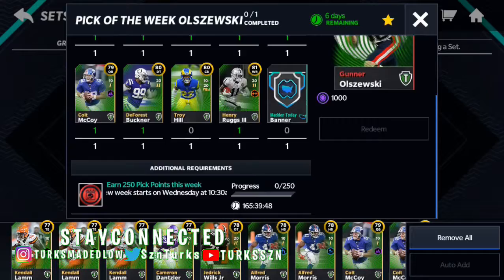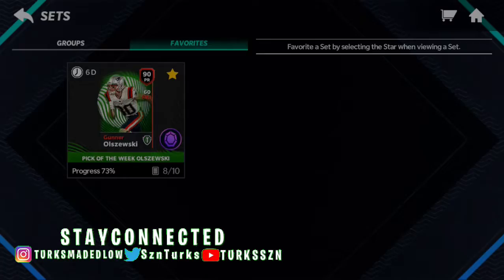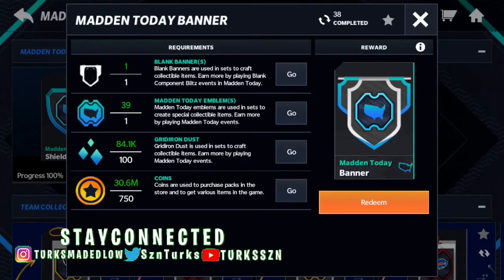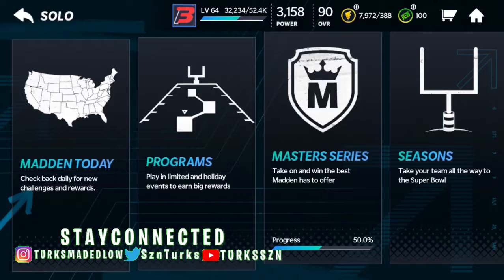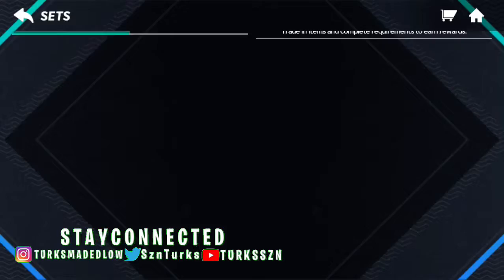As you can see we're using Troy Hill. What I recommend doing after you complete the players side — go for the banner. You get the banner by going to the Workshop. You can see at the top: Man Today banner. It costs a blank banner component and a Man Today emblem from Good Iron — dozens of coins. There's also a component event — it's not out yet, but yeah, there's a component effect you can do for that set.